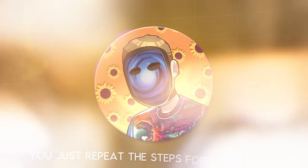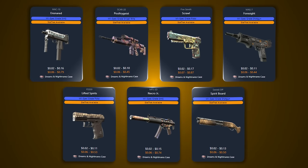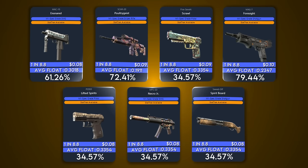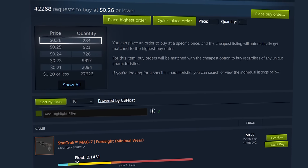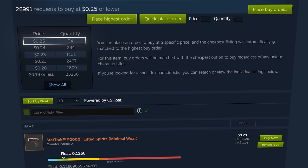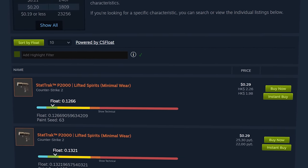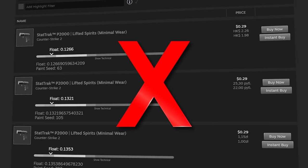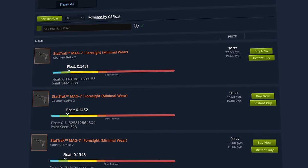Before placing buy orders, repeat the steps for each of the six other milspec skins to find their percentages for a 0.0921 average float. The Foresight has the highest percentage. Looking at Steam listings, the buy order price for the Foresight is $0.26, but the cheapest is the P2000 Lifted Spirits at $0.25. Previously I'd have recommended Lifted Spirits because it's cheaper — but now we know only 34% of minimal wear Lifted Spirits have a usable float, versus 79% for the Mag-7 Foresight.